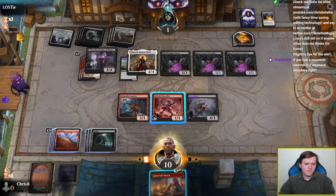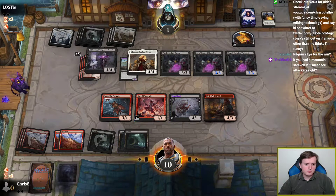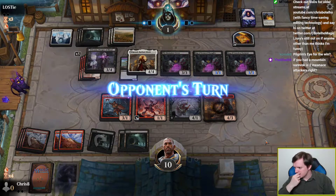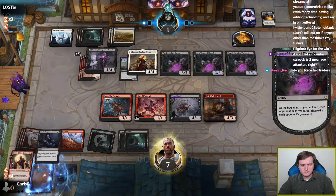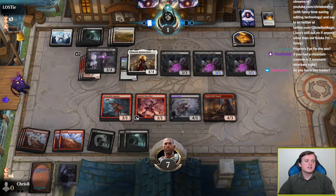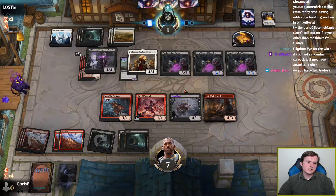So that leaves us with Pilgrim's Eye. Oh, I could have kept the Jaded Sellsword in hand to make the Viconia work and then still paid the three life. Block, block, block to stay alive — nah, that really wouldn't be a good idea. I need more blockers than that. I mean, this doesn't fly anymore, so they can let me kill the Rasad.